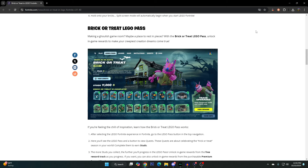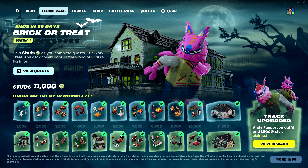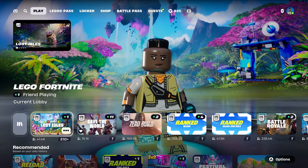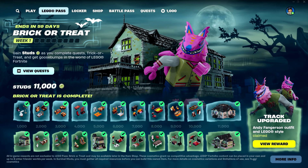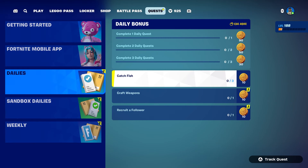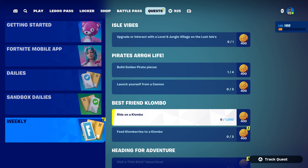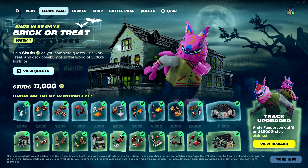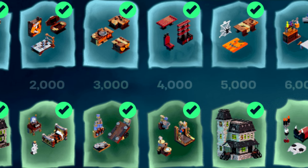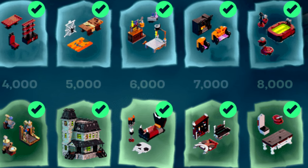The next thing they went over in the patch notes was the new brick or treat LEGO pass. With the brick or treat LEGO pass, unlock in-game rewards to make your creepiest creation dreams come true. This LEGO pass works just like previous ones — select LEGO Fortnite as your mode and go to the LEGO pass tab to see all the rewards. You'll get daily quests and weekly quests which give you studs to level up your LEGO pass. Everything on the top row you can get for free, but everything on the bottom row is part of the premium track, which costs 1400 V-Bucks.